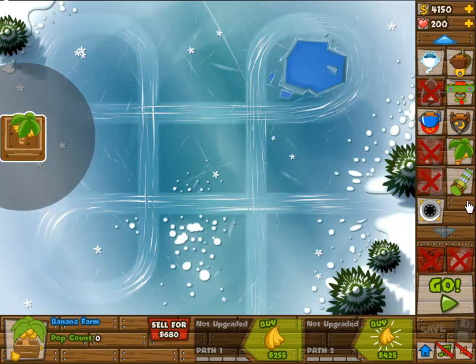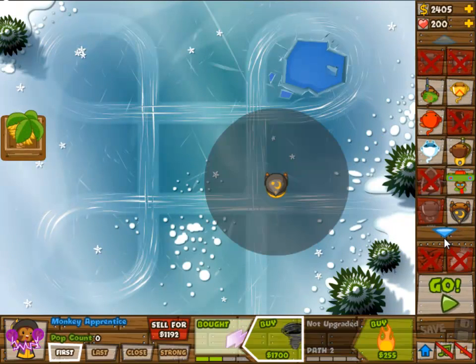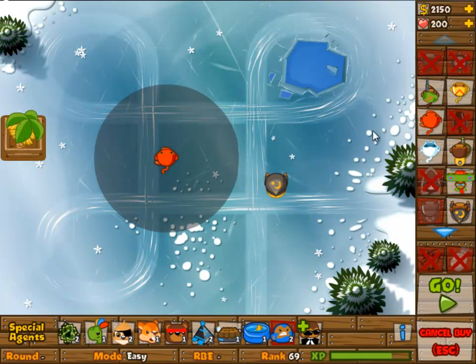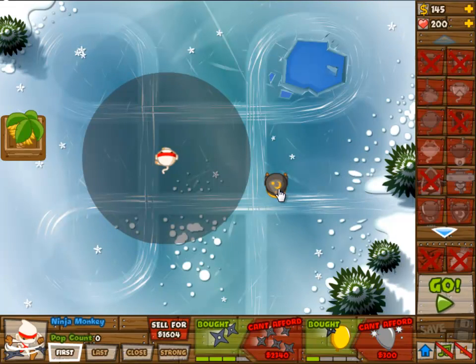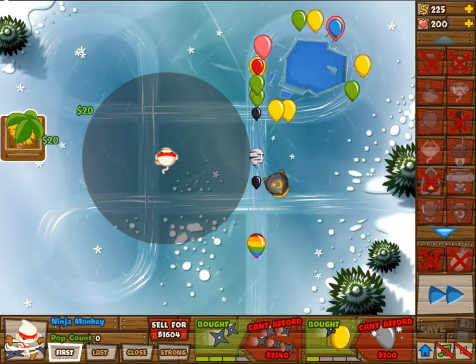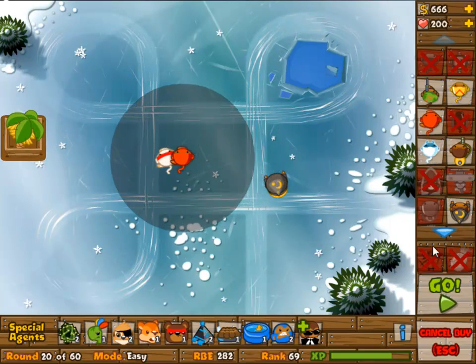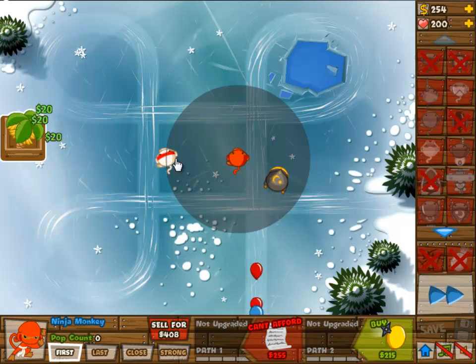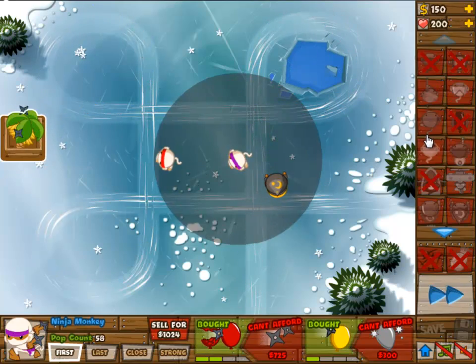Today we are once again doing a daily challenge from Bloons Tower Defense 5. Today we only have towers with blue in them — or well, one of the stages is blue, let's just call it that. We have a lot of blue balloons which means a lot of MOABs, and MOABs are of course always a problem, especially when they come quicker than round 46 — because the first time you play you won't know which wave it is.